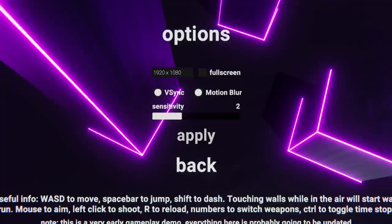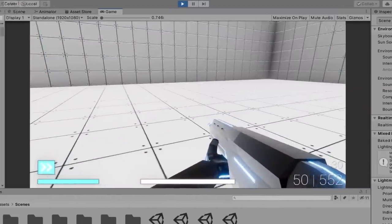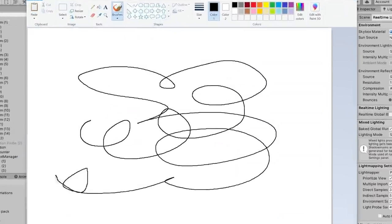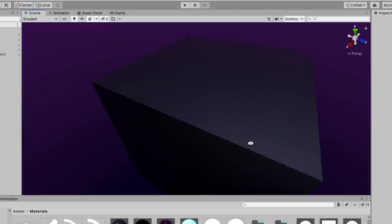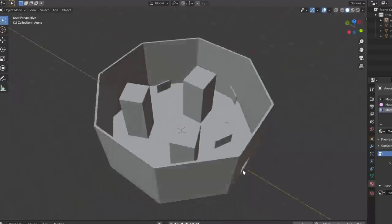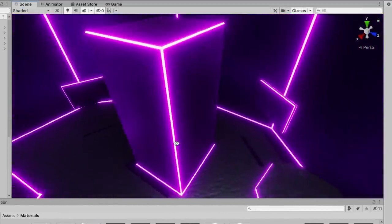I decided to make some actual textures because what's the point of having fancy post-processing if it's just going to be used to polish a turd? So I threw out the old placeholder tile textures and got to work making some new ones. Then I remembered that my art skills sucked, which was the reason I was using placeholder textures in the first place. So instead I went over to the Unity Asset Store and snagged something that looked good. But while they were slightly better looking, they still didn't really fit the look I was going for, mostly because I just applied them to a square. So I modeled an arena following the visual style of the player and enemy models, and then added a purple glow to all the edges because that's the color you get when you add red and blue together.